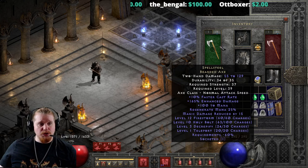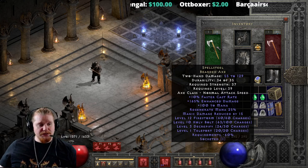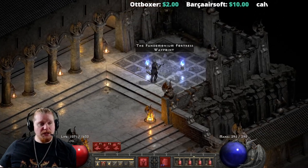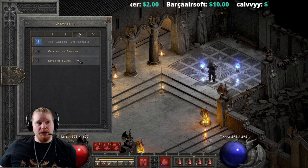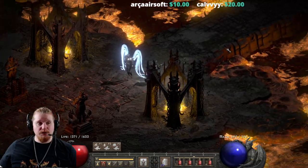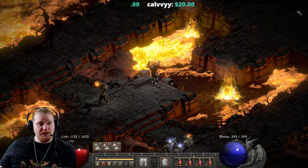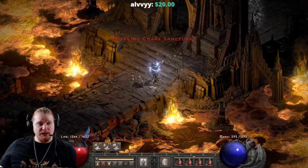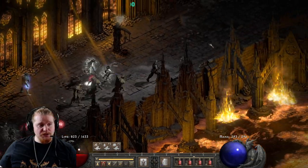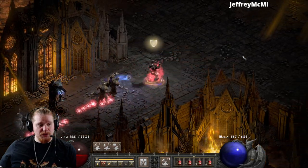Then we also have one more charge on here, which is the teleport charges. The teleport charges are probably one of the best things on here, and unfortunately there are only 20 of them. But you can use them to skip by areas — say I was a melee character who just didn't want to do the causeway, which is a pretty standard thing. People like to skip the causeway. I used nine charges to skip the causeway. Now I am floating around in Chaos Sanctuary getting my butt kicked.